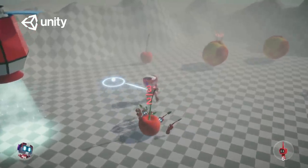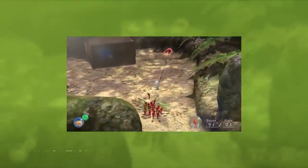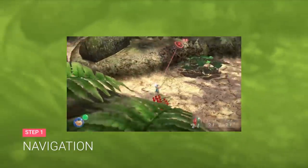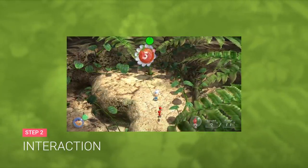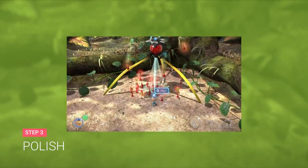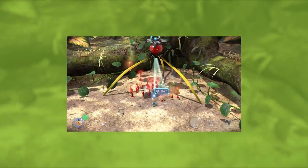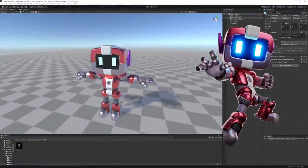Using the Unity engine, here are the steps I needed to follow for this recreation: implement the navigation logic for both the Pikmin and interactable objects, add the behavior to allow the player to command the Pikmin actions, and polish the project with assets, particles, and animations.